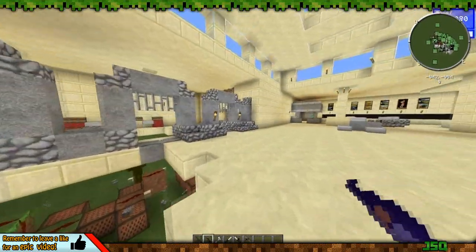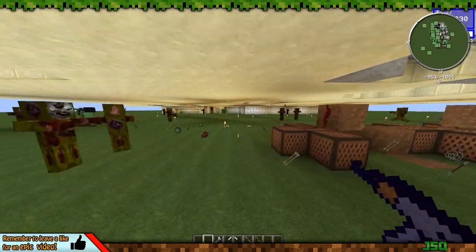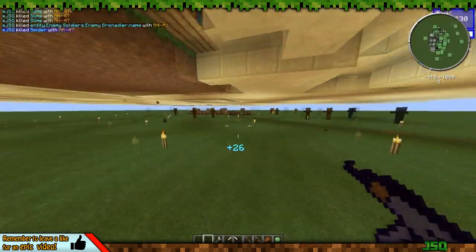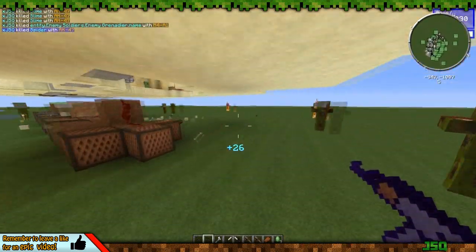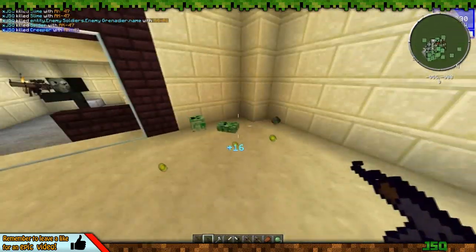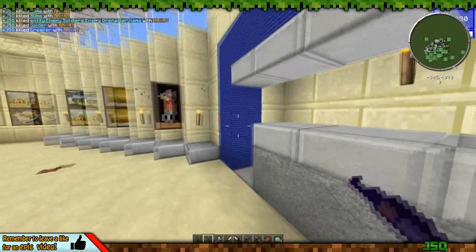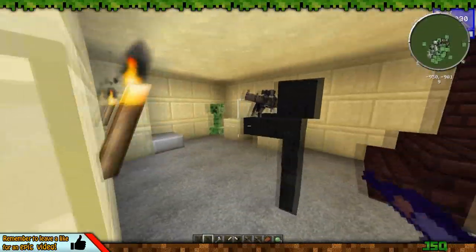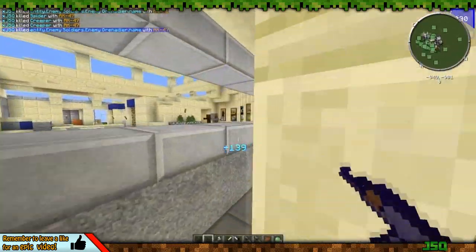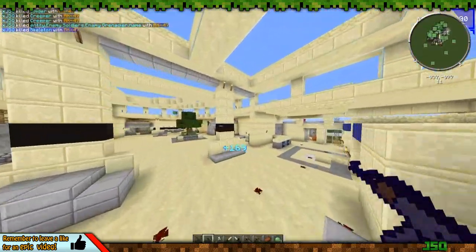There's also Mob Dismemberment, which was also in the Battlefield mod pack. Basically what it does is when you kill a mob — like a creeper or skeleton — it actually splats into different pieces and just falls apart. It makes it a bit more realistic for when you're shooting mobs. I love how they just fly into pieces with that mod.